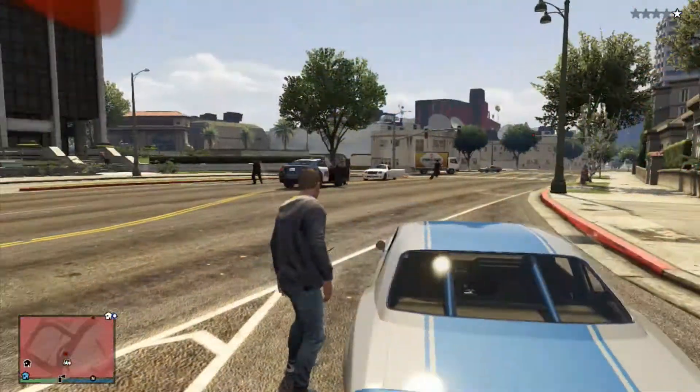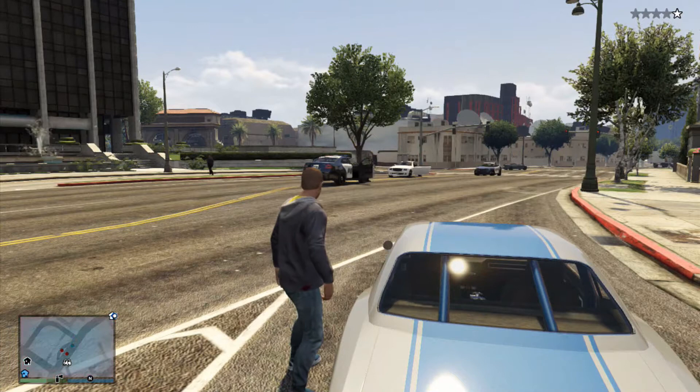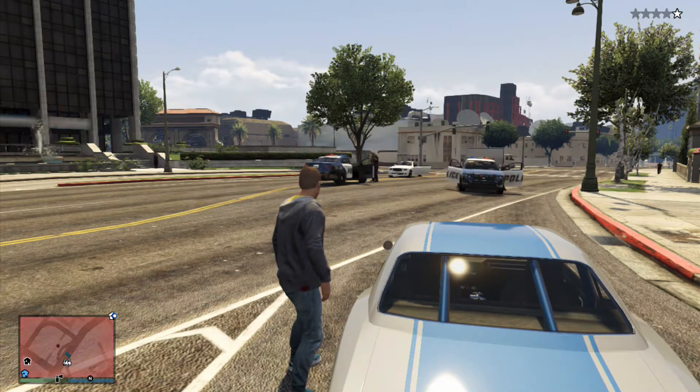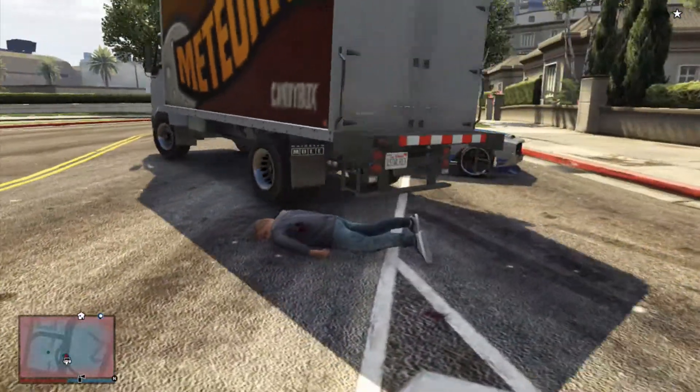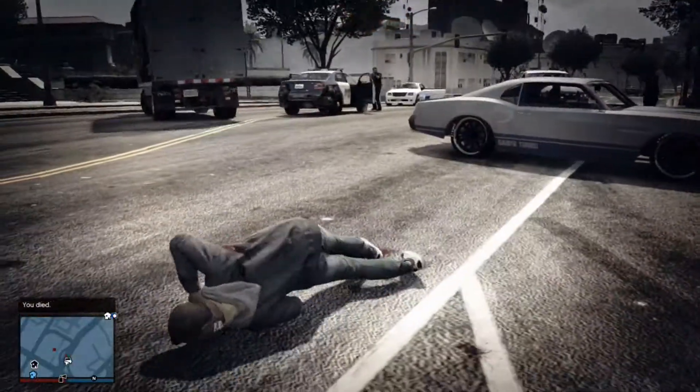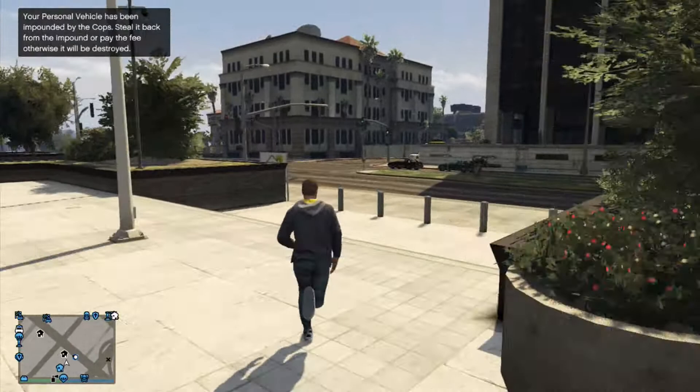The first step is to get your car impounded — as you can see, I had to get the cops on me and now they're shooting me, which will get my car impounded. You don't have to do this if your car is already impounded. Now as you can see it has been impounded — it says so in the top left corner.